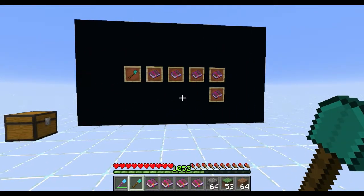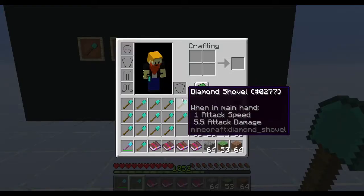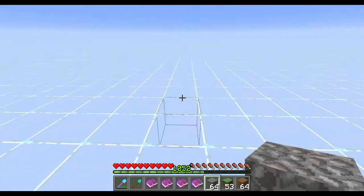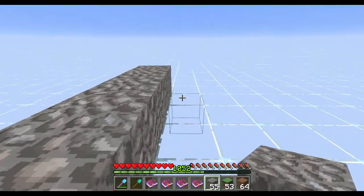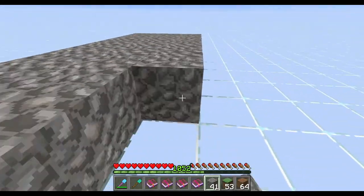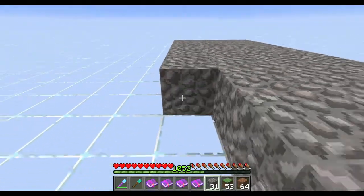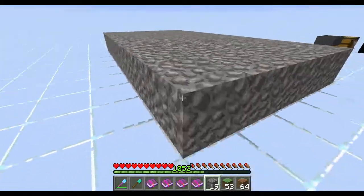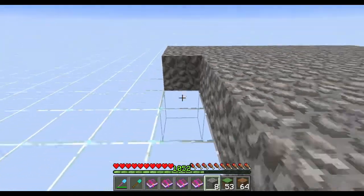Hey guys, I did just think of one thing — you could put Fortune on a shovel for use with gravel. If you put Fortune on a shovel and you're mining gravel, you will get flint 100% of the time. So if I put all of these out here and lay them out, you'll see that if I do a whole stack, all I get back is flint.